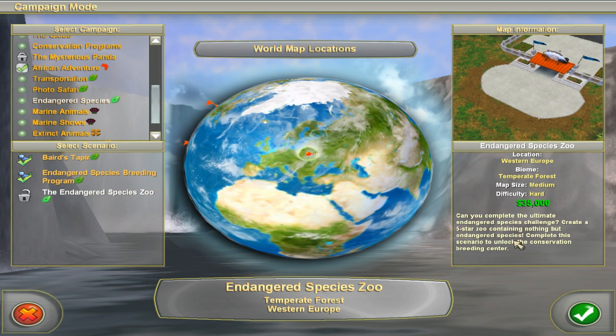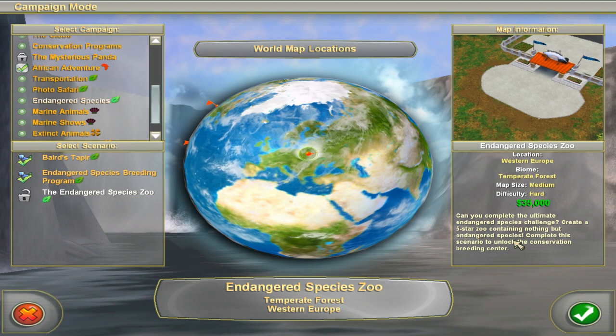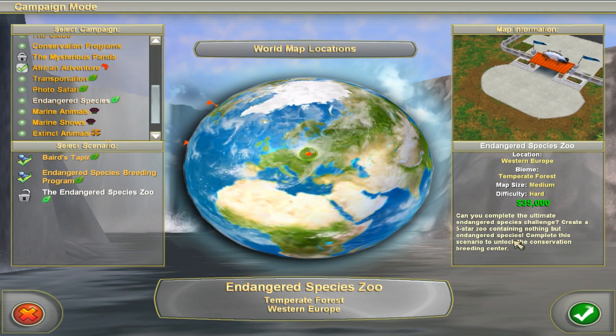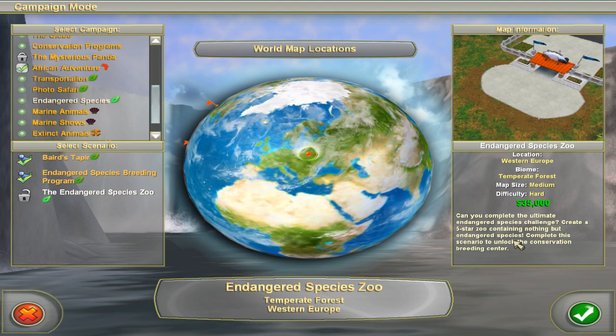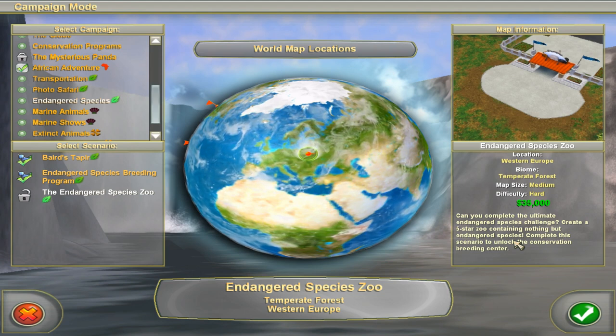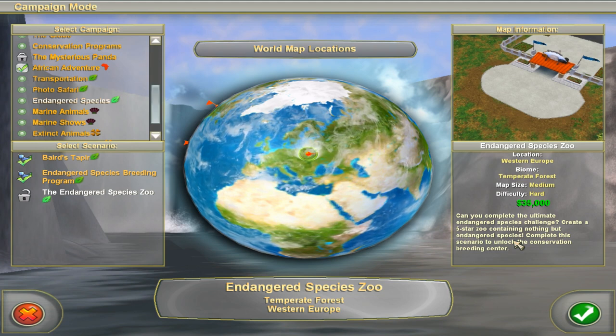Now, I know what you are thinking, but extinct animals don't count. It has to be endangered species or critically endangered. What you can do — and a lot of people did this — is you can reach 5 stars with any sort of animal, endangered or non-endangered, and then sell those animals. But you have to maintain your zoo for a couple of months on 5 stars.